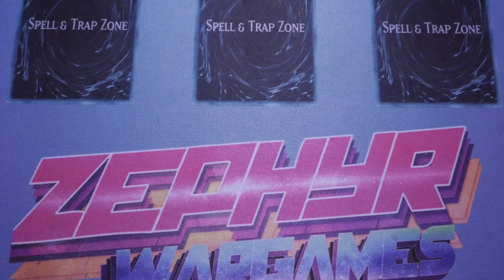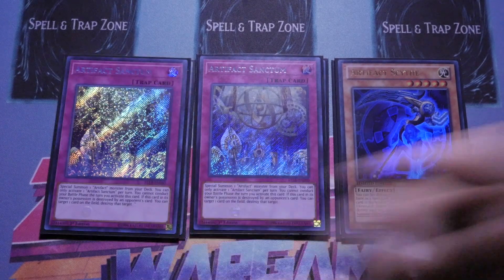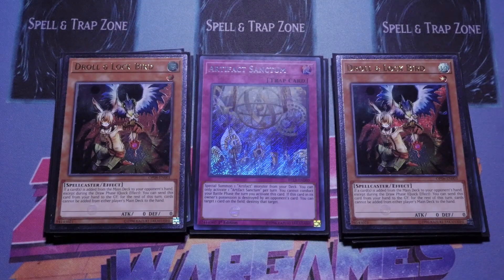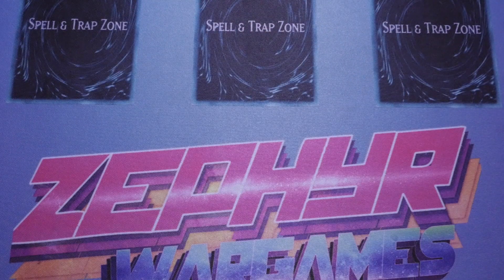Moving on to the side deck: triple Evenly Matched — never put it in, probably should have. I was stuck for space so I cut Sanctum down to two with one Scythe. The only time I ever saw Scythe was when I was under Mystic Mine, so it was basically a dead card. Double Twin Twisters — put in a couple of times, never used. Double draw card just for the Spiral matchup that never came. Double Nibiru — never used it. Triple Lightning Storm — actually the only side deck card that got used. It's not worth the hype; I'd much rather play Dark Hole and Raigeki, or bring back Heavy Storm.